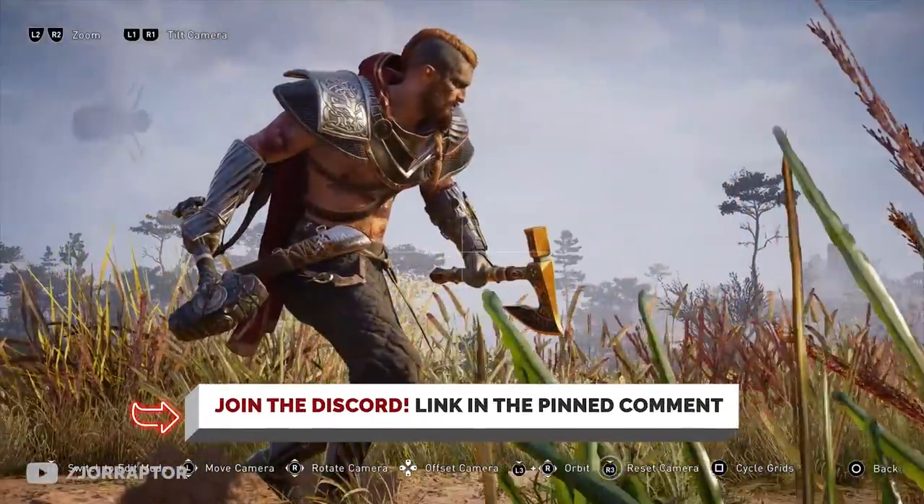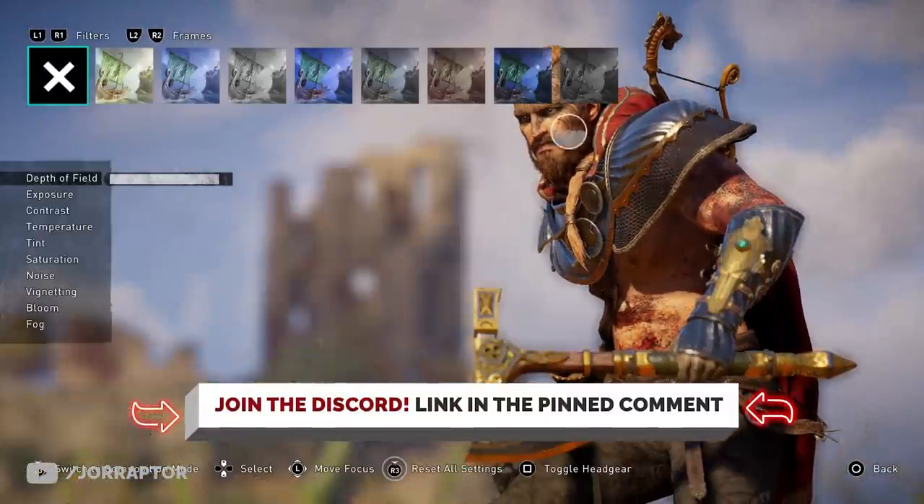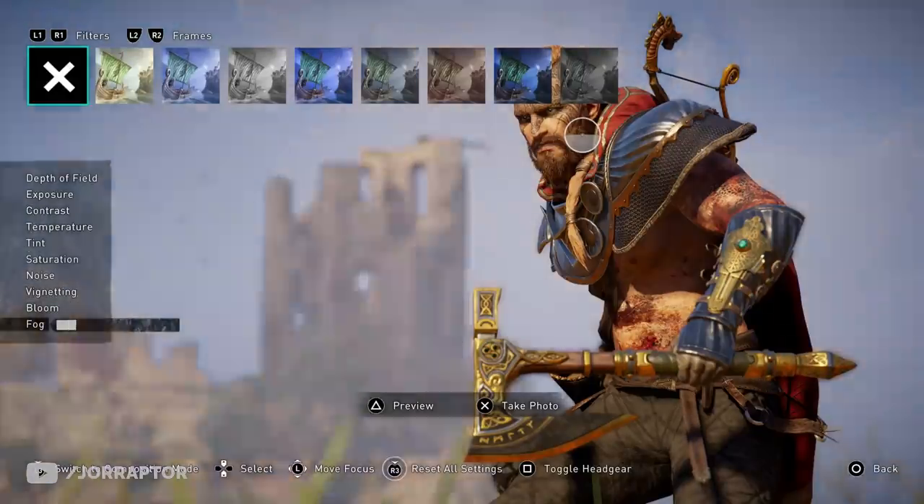You can send in your shots via the Valhalla Raptor hashtag on Twitter or via the dedicated pictures channel on my Discord. You can join the Discord via the link in the pinned comment — amazing community, would be awesome if you were there as well. Accept the rules and then you're able to post.